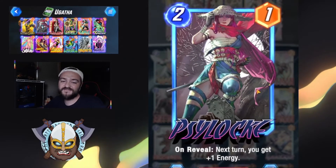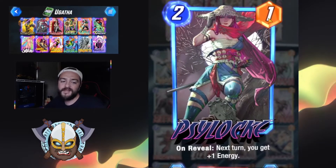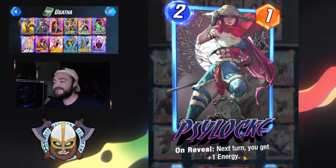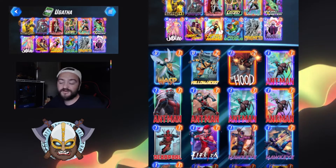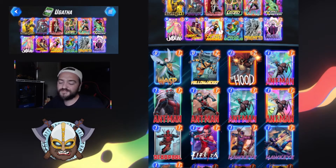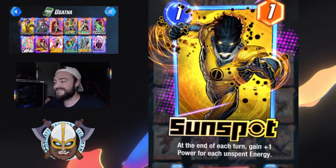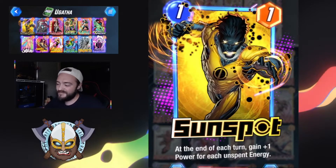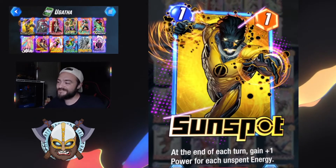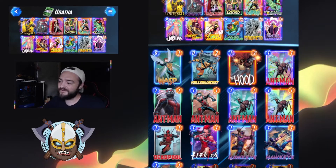Psylocke — a sweet new variant we have in our collection. She's a two mana one power, pretty light, but the fact that she is on reveal adding one energy to our next turn means we can play out some of our bigger characters and essentially allow us to potentially rock out something much better later. If we don't get to use that mana, we are soaking it up with Sunspot. Being able to convert that mana into power is a great way when we don't really get to decide how our cards are laid out.